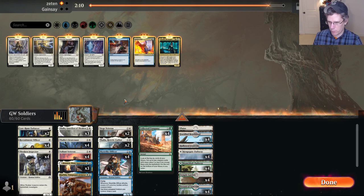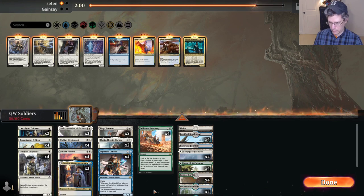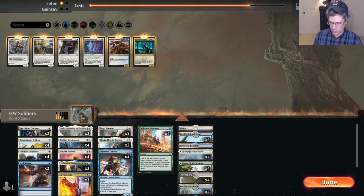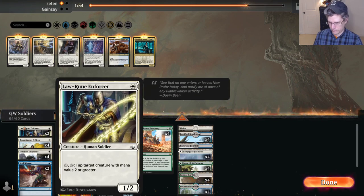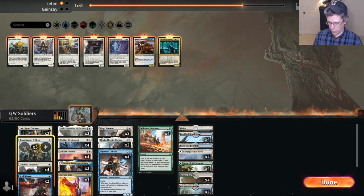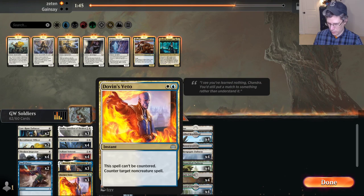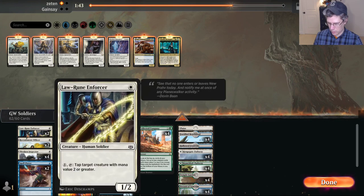I may have misbuilt my deck by including no cards that can get rid of a creature. I'm going to have Transmogrifies and Spell Pierces. I'll leave the Law Rune Enforcers in my deck because they can technically interact with an Atraxa.